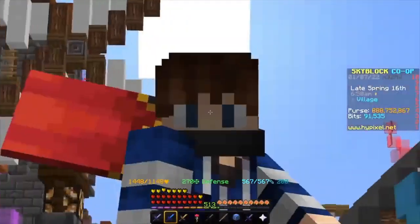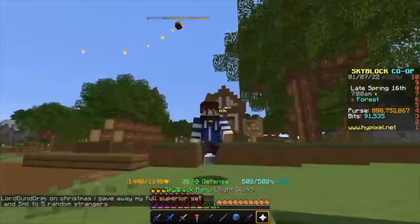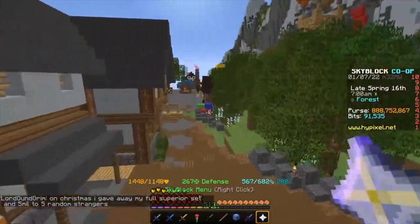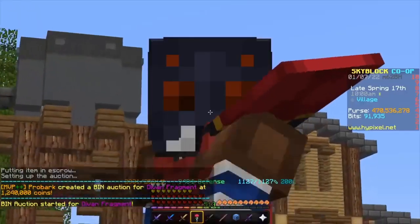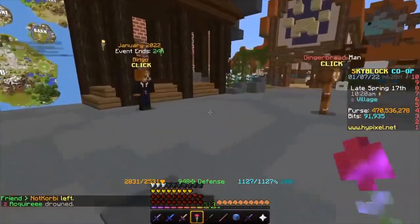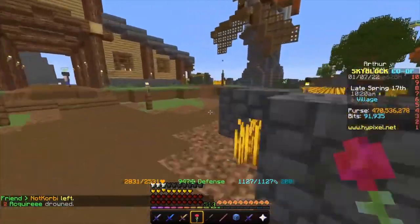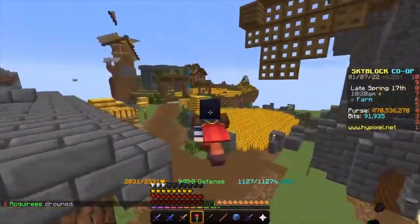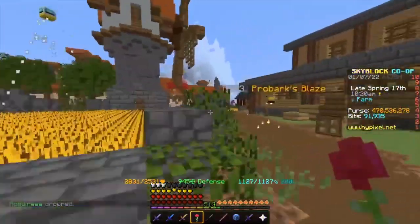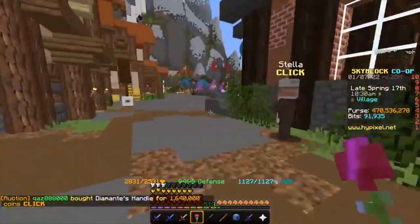I'm going to be showing you 10 minutes of loot. I'm going to set up with 500 mil and we'll see how many items I end up getting and how much they will end up selling for. So I spent about 10 minutes flipping and was able to spend around 30 million coins. I made a lot of profit from this — I could have made more. There were some items I missed, like a strong leggings going for about 8 million coins profit that I missed, but I got a good amount of items.